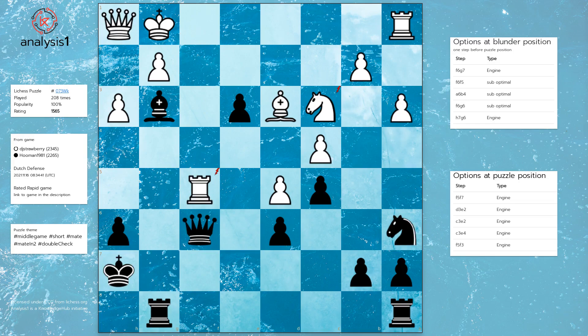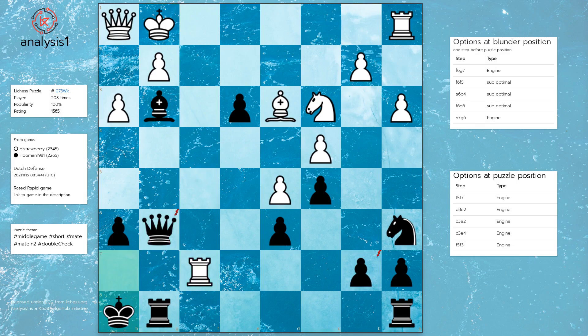Blunder position option 4: Queen to g6, Rook to f7 check, King to h8, Bishop takes queen, Rook takes bishop, Knight to e2.